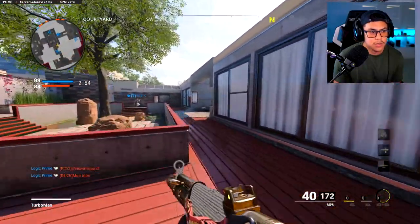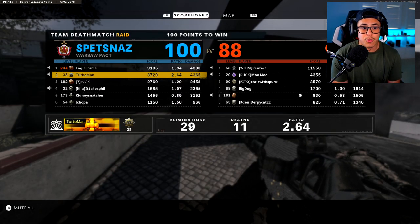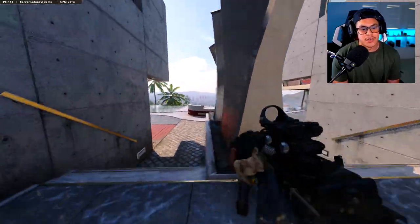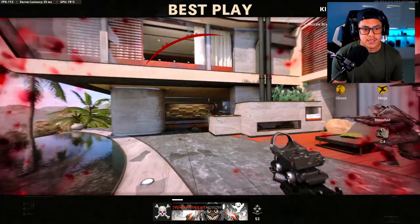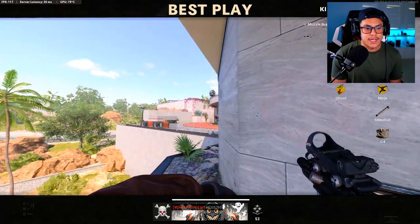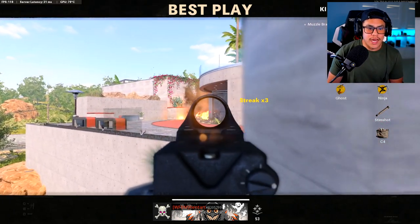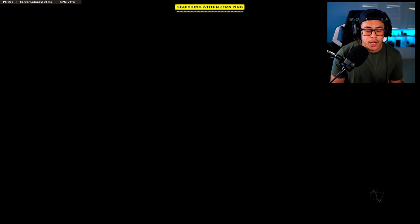You guys see how I utilized that slide around that corner? The little things do help out a lot. We should be able to get the W here. Now I'm just going to play a little more aggressive — we have the advanced UAV up. We finished with a 2.64 KD, 29 and 11. Not the cleanest gameplay, but I'm not here to cherry pick. This is the reality of it — you have to learn how to read the mini map, see where your teammates are, flank around, stick to the outskirts, and attack the enemy from behind.